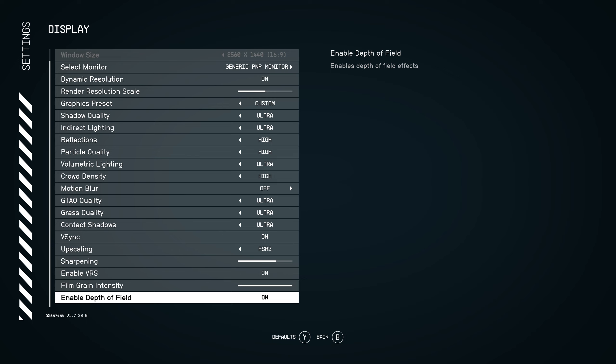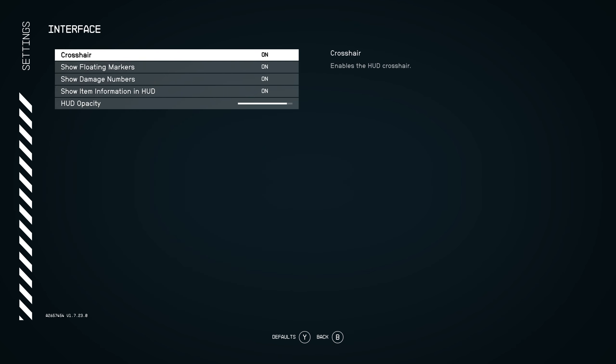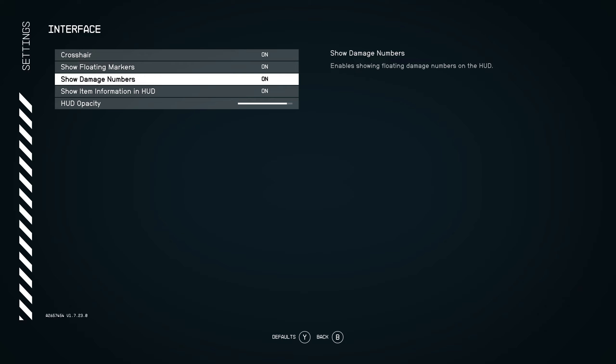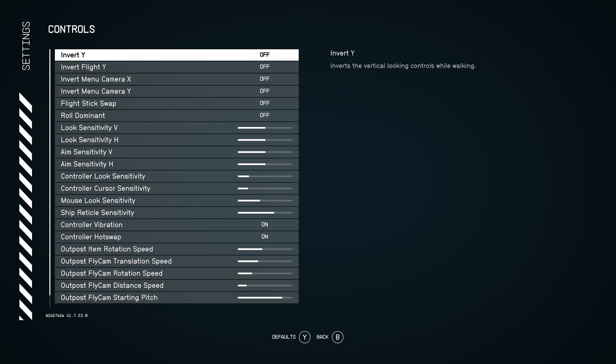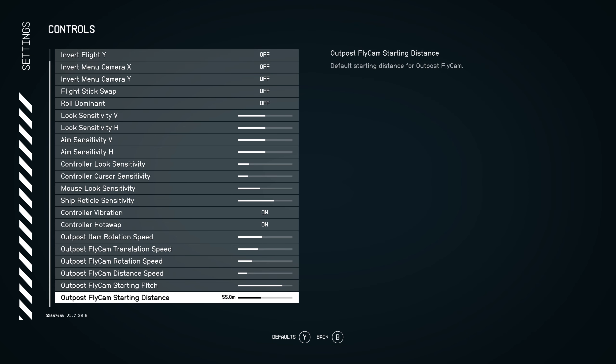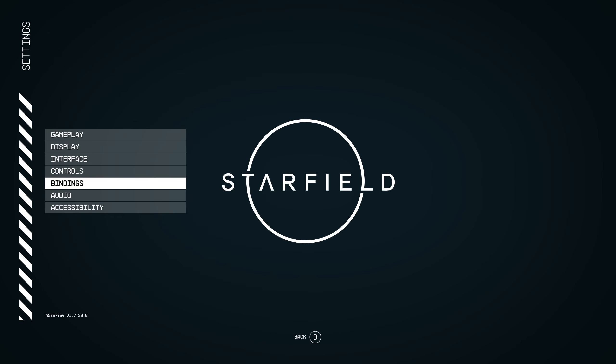Depth of field — I have a love-hate relationship with it, so we'll take a look and see how things are going. That's enough of the display settings. For the interface, I think these are the defaults — I haven't changed anything except I'm going to allow showing damage numbers. I'm kind of interested to see what that might be. Controls: I really didn't reverse or change anything. My big question is the melee attack is right stick click, and sprint is left stick click. I can live with that for sprint, but I may switch to mouse and keyboard anyway.